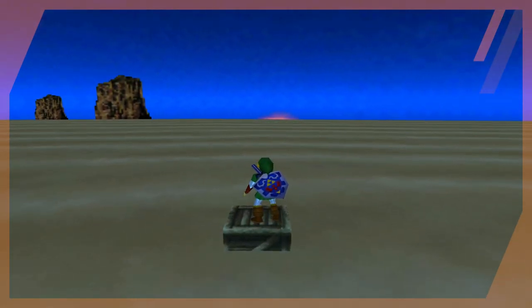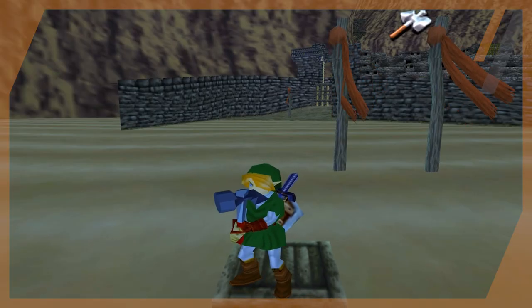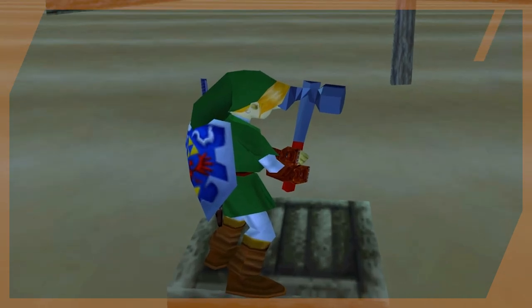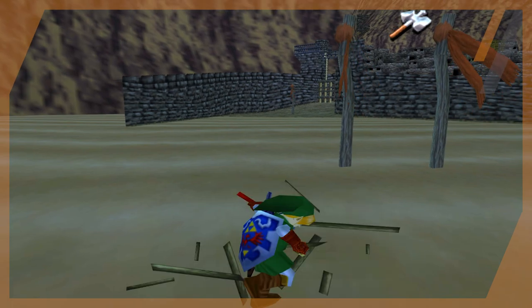And again, this would be a perfect hiding spot for Ocarina of Time Online if someone were to get over here somehow — just taunting people, hiding in a floating box where no one else can get to them unless they knew how to bomb hover and get over here.